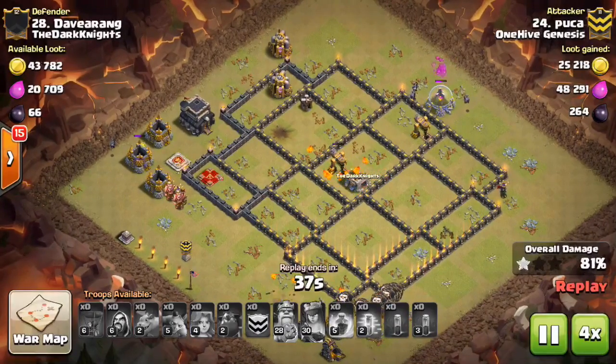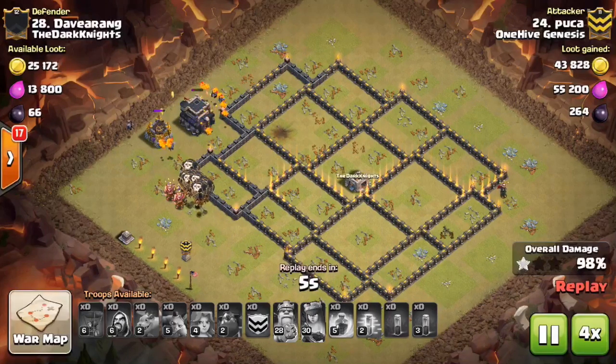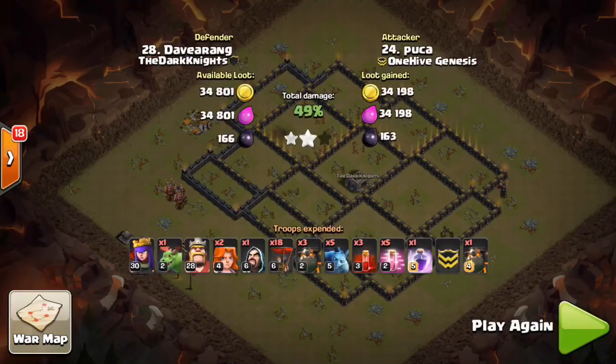Awesome attack from Puka — very innovative. The main lesson of this base destruction video is: on air attacks, you've got to think beyond just the air defenses, the queen, and the CC troops. Those you take out, then you use lava hounds and balloons — it doesn't quite work that simply. You've got to think about what's tanking, because air defenses can actually help keep your balloons alive if you have enough lava hound health. Keep in mind: use skeleton spells if you can, avoid luring the CC if there's a golem or lava hound in there, and an easy queen trade always makes things easier. Hope you guys liked the video — I'll see you in the next one. Sectatron out.